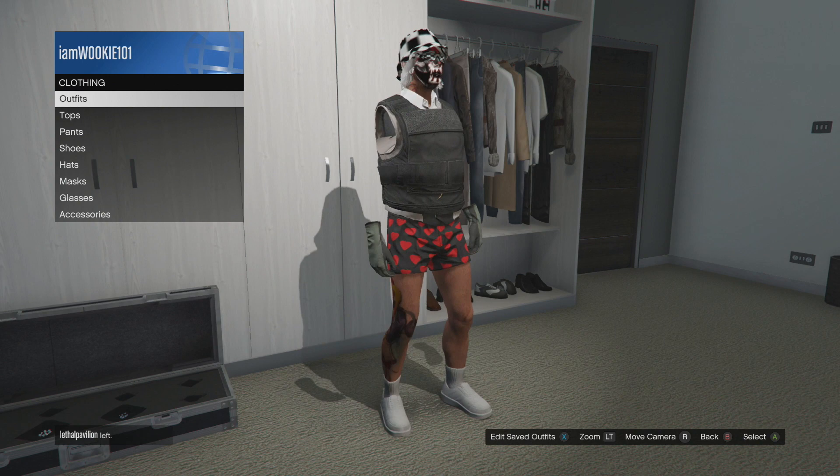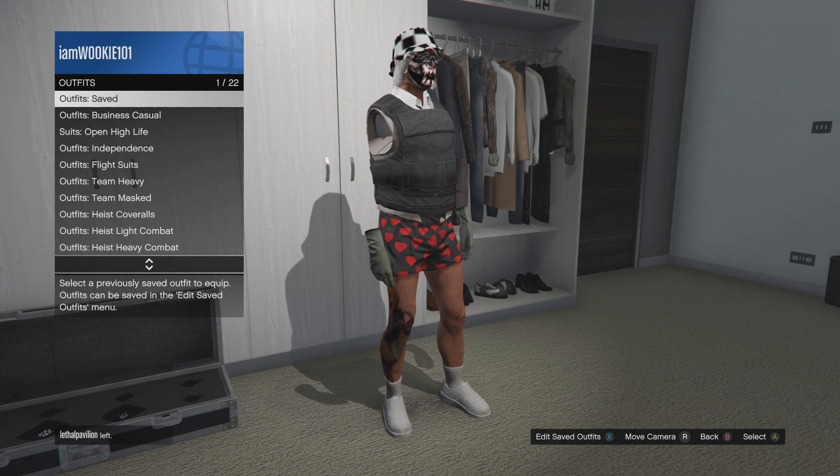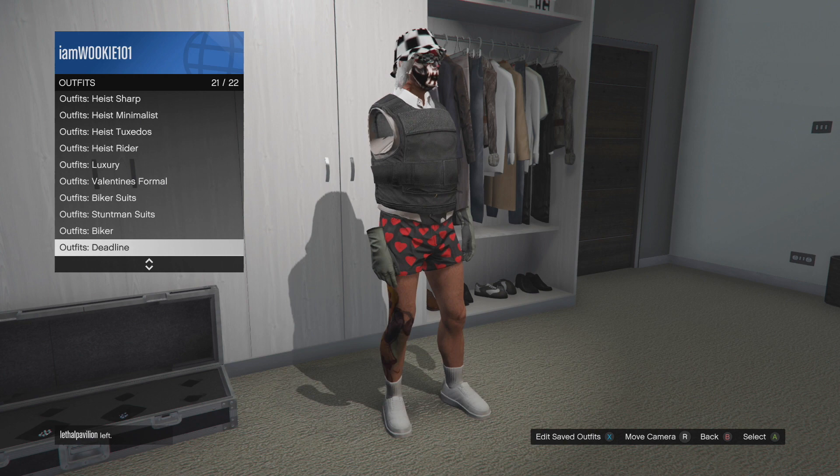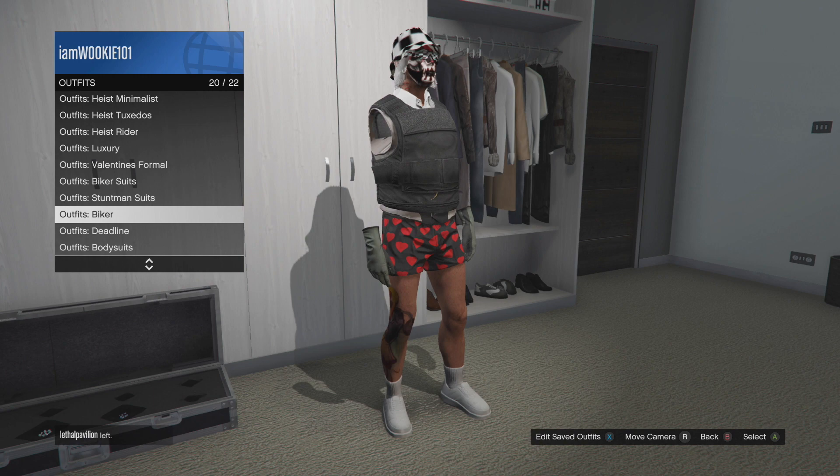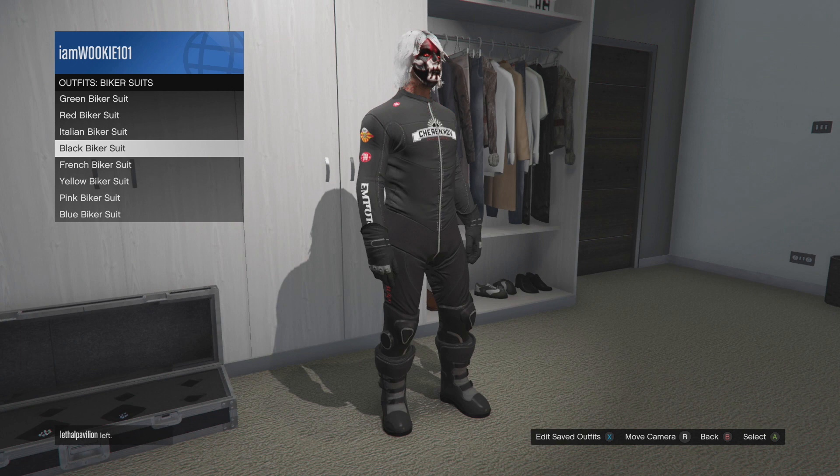Alright, let's get straight into today's video. For the first part, make sure you have on the outfit that you want the shoes from — the biker suit or the deadline suit — make sure you already have that bought and then equip it through your wardrobe. This works with any deadline suit in the game, which is any biker suit, so it's really cool. As you can see here, it works with all these deadline suits, and there are more I don't have and it works with them too.